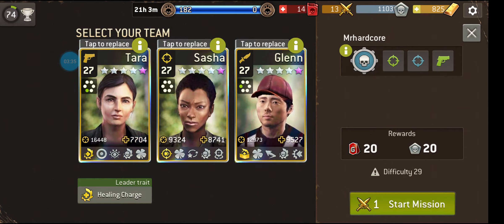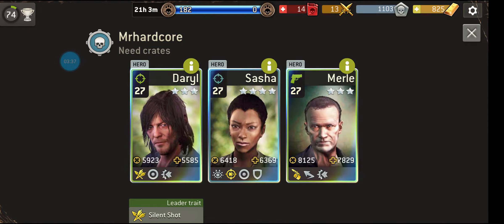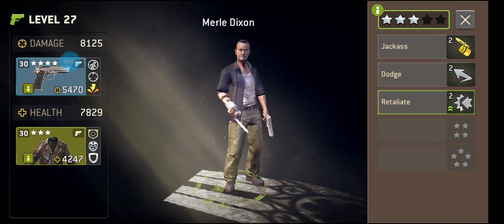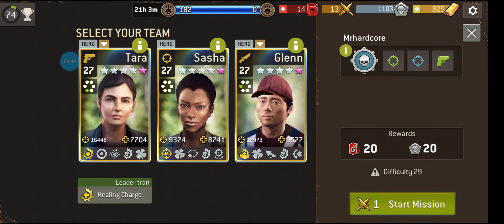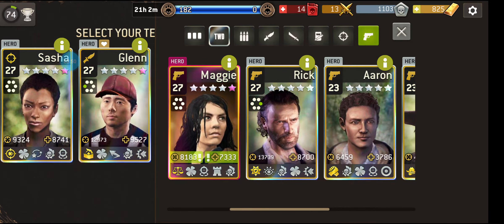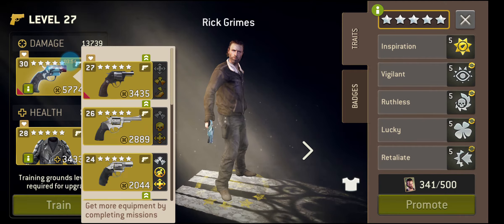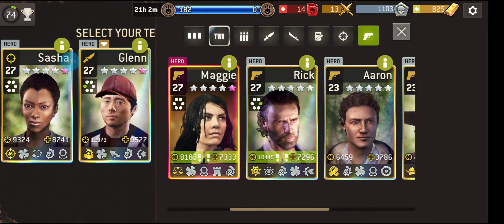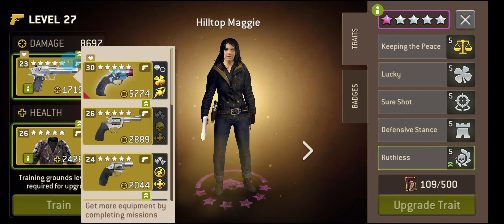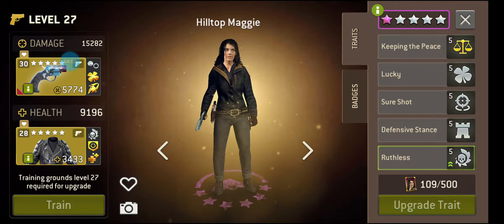Obviously the first thing we do is check our heroes here. They are ranged and somewhat low level. Are we bringing Rick with the flare gun? Actually, no. Much as I love you, Rick, you're fantastic — we are taking Hilltop Maggie.